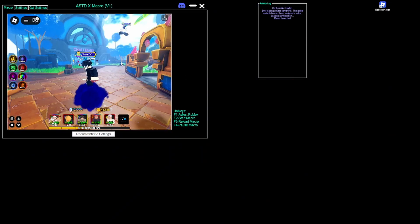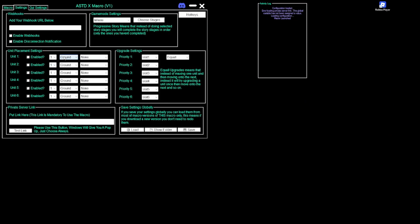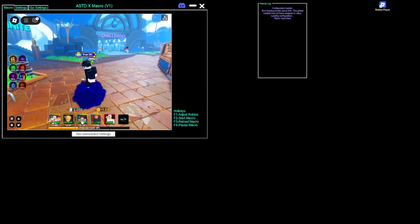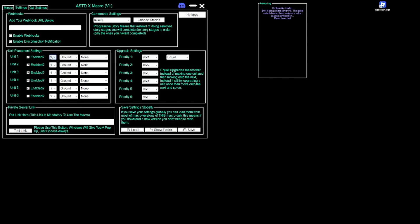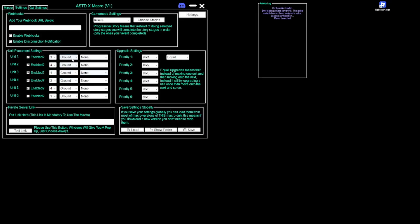After you've downloaded AutoHotkey, go back and double-click on the macro file. Once it's open, click F1 — that should put your Roblox window in place. Now for the unit placement settings: 'Enable' just means if you have the slot. I have five slots so I'll enable all five. This setting is how many of a unit you can place — so check three, four, one, three, and four.